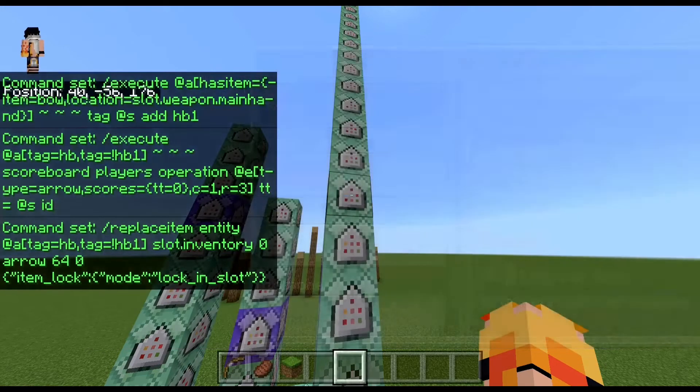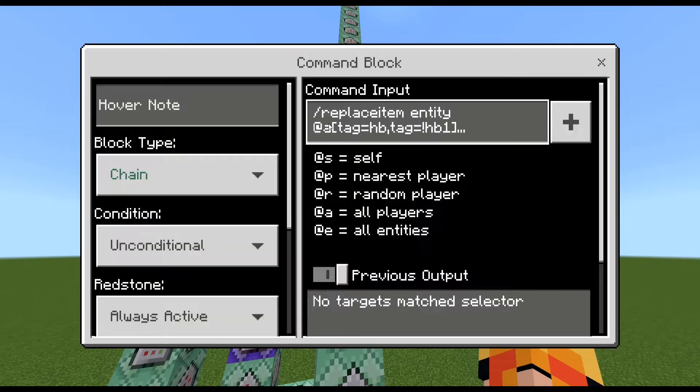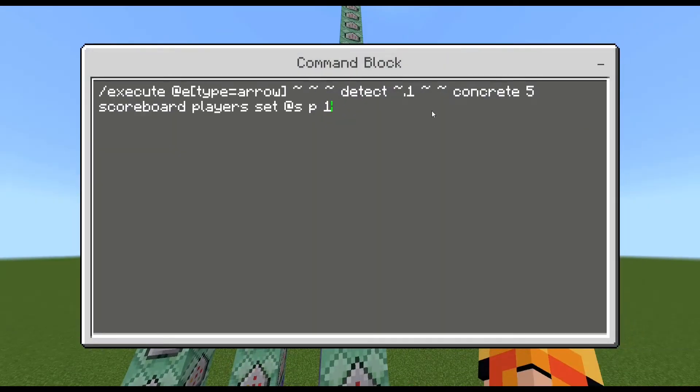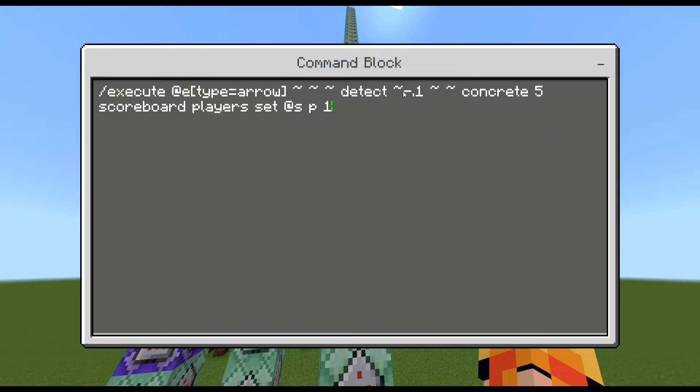What's going to happen now is it's going to give the player arrows in their slot, and lock those slots so no one can move or remove the arrows. Next, it's going to give the player a bow again if they have the first tag and not the second tag. Then, it's going to detect from the arrow all angles around it for a concrete block. Basically, I'm trying to detect on all angles of the arrow if there is a concrete block. Concrete 5 is the lime concrete variant. If the arrow detects it on any of its angles, it's going to set its points to one — the arrow's points, not the player's, because that would mess up the system.